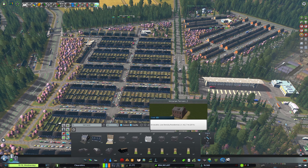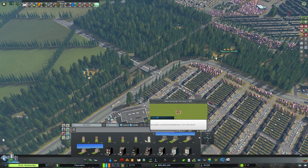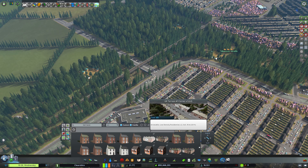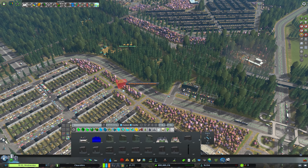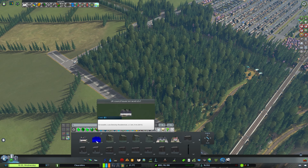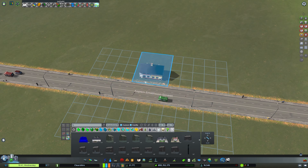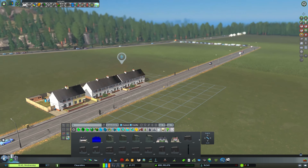I think it's Victorian. We have done the Victorians, haven't we? What are these called then? Oh, the council houses. Let me have a look at what the semi-detached look like. Oh, that one, and then the terraces, which look fine to me.